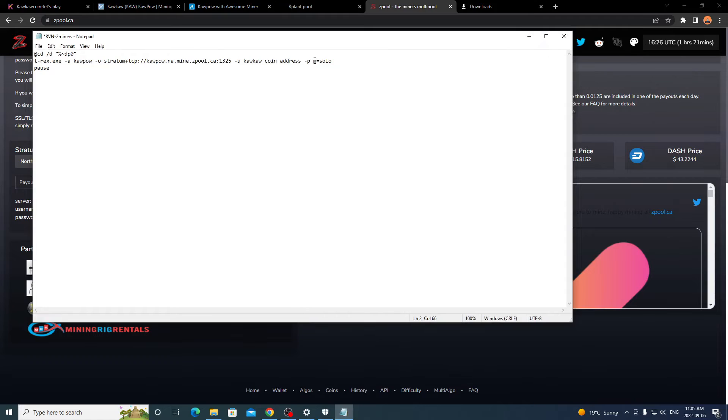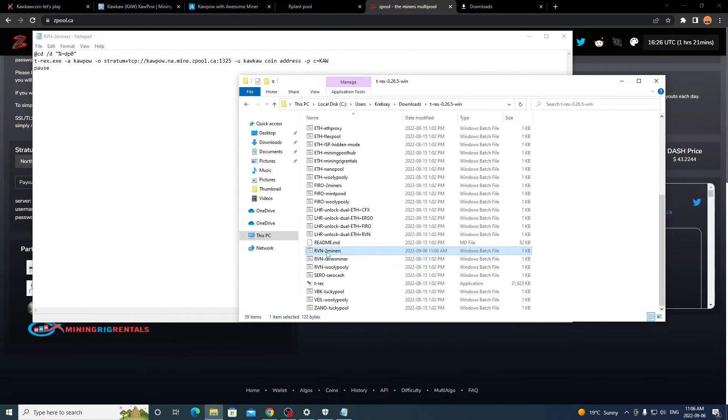Paste the Z Pool stratum into the same spot in your batch file. Your username is your wallet address. Z Pool requires a password: copy it from the pool page — it's c=ka (coin equals KA). That's the password to mine Kaka coin as a pool on Z Pool. Z Pool is strictly pool mining, no solo option. Click File > Save. To start mining, double-click the edited Ravencoin or Kapow batch file and it should start mining just fine.